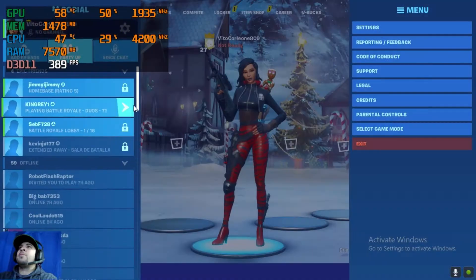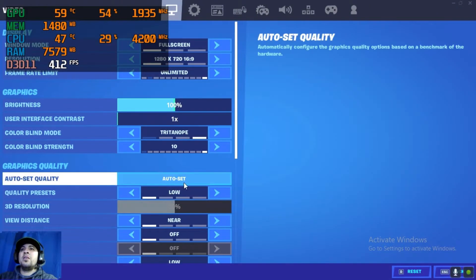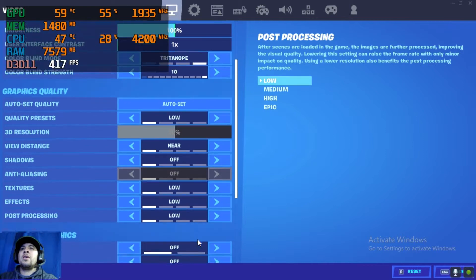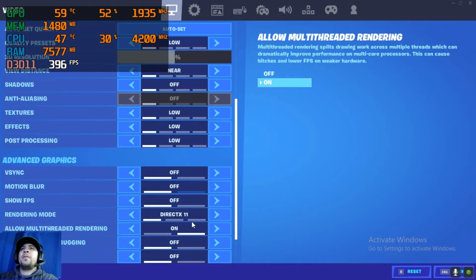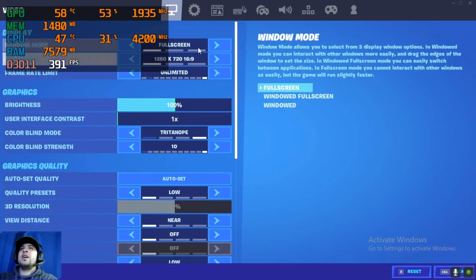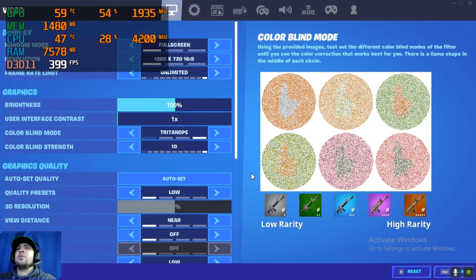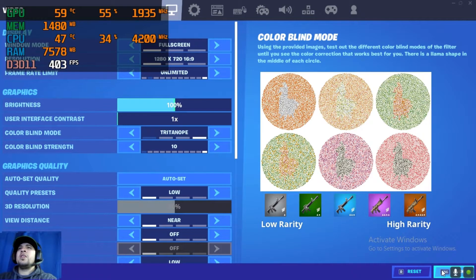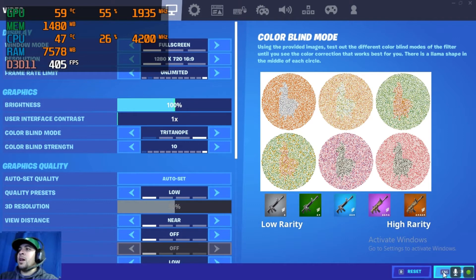Right now I have everything on low settings, auto set, and the resolution is set to 720. What we're going to do is, during the match, we're going to be changing the resolution to see how the game looks and how it performs. So let's jump into this.